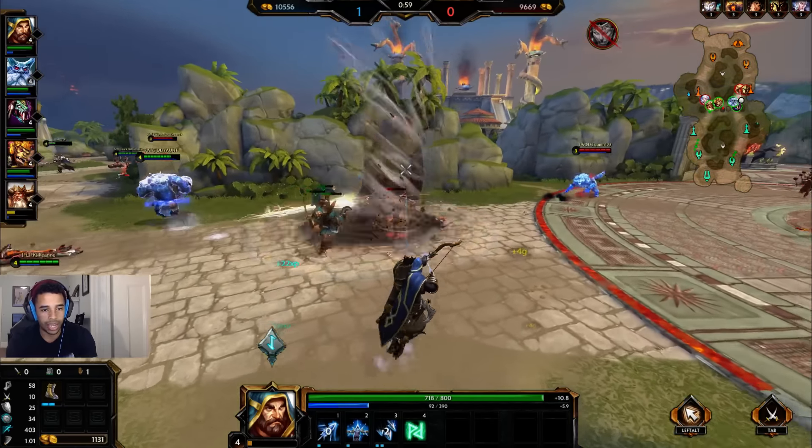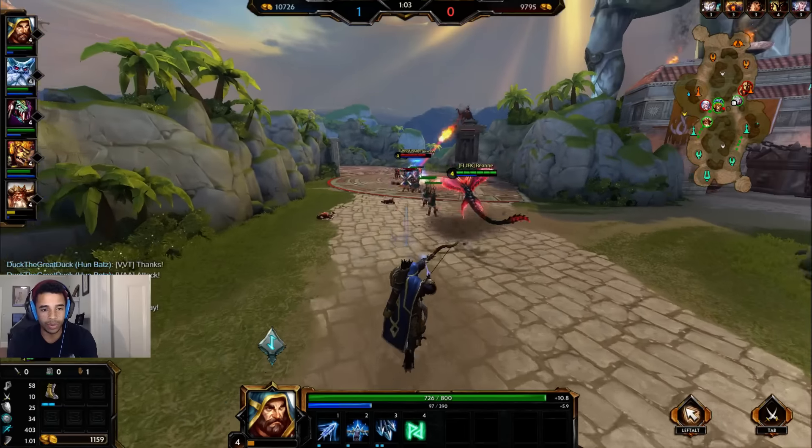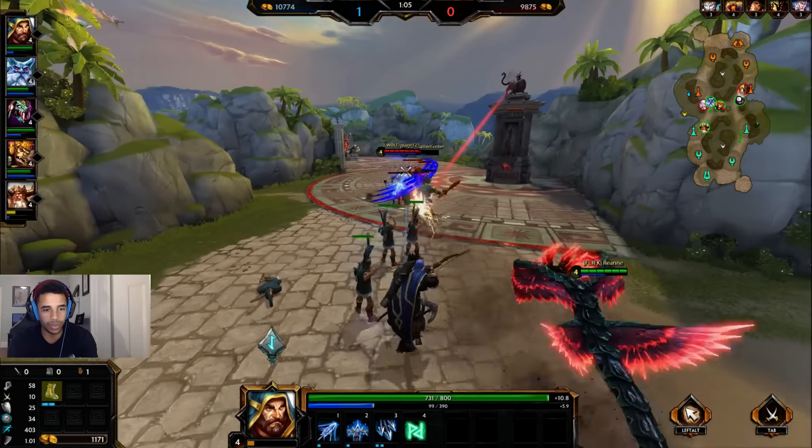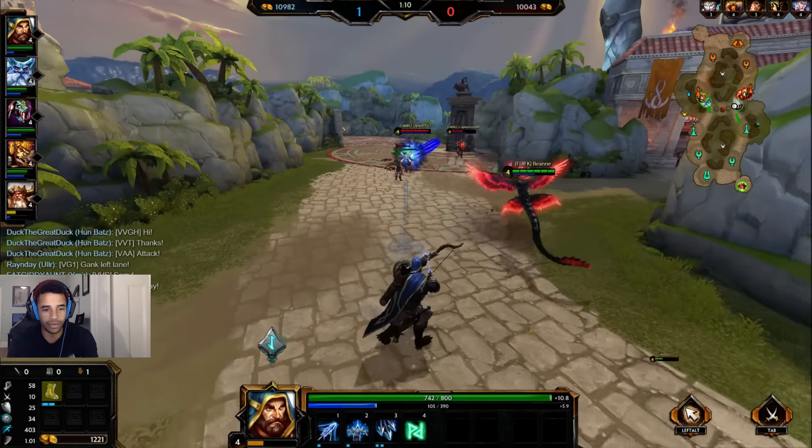Just get an early gank, alleviate some pressure, put some pressure on them, and then just have everybody rotate. Poke the Aries again and just keep pushing the lanes — that's exactly what we want. We might be able to gank again and just be aggressive.